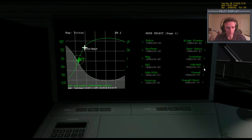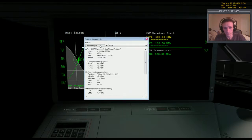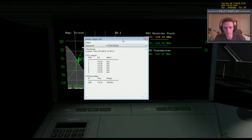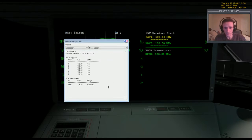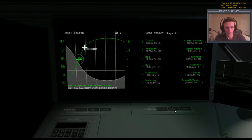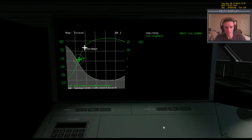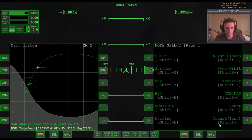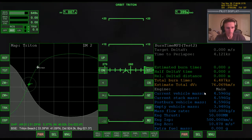So let's bring up com nav. For spaceport I'm going to come down to Triton Beach. We want the long range first, so that's going to be 116.30. We don't even really need a landing pad, because we're not going to land on a landing pad — the aero freighter is too big. I've got to think about how I'm going to do this.